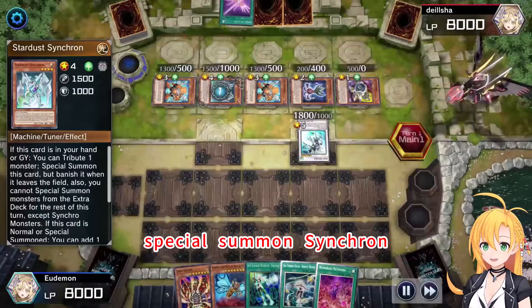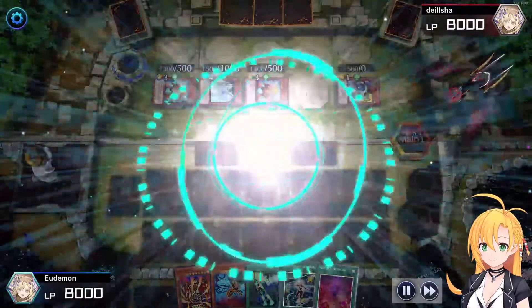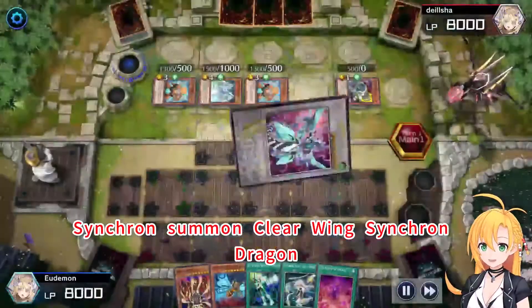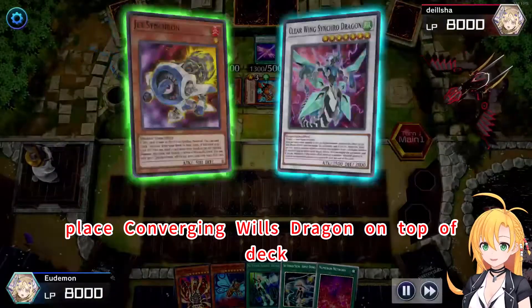Special Summon Synchron. Trigger Stardust Synchron effect, draw Arriving Light. Synchro Summon Clear Wing Synchro Dragon. Activate Arrive, place Converging Boost Dragon on top of deck.